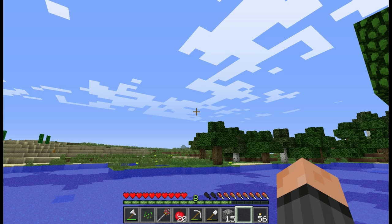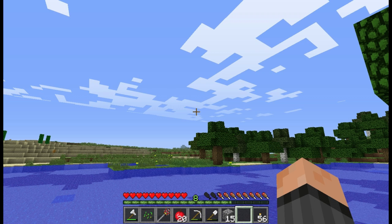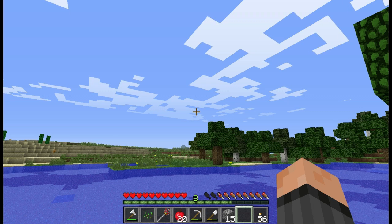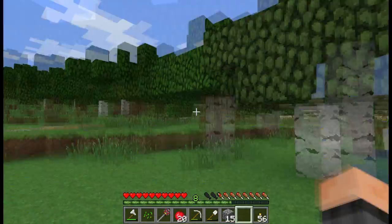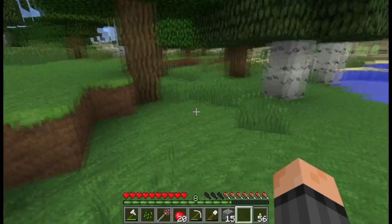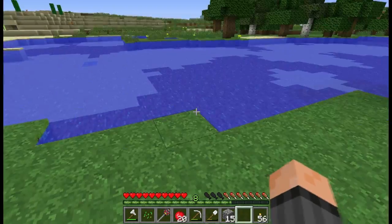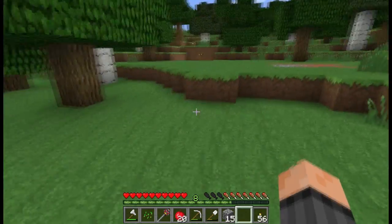Once we're on the moon we have to build a few machines so we can decompress — I don't know — anyway, we have to make it so we can live up there and breathe, because if you just take off your space suit up there you'll die. So you have to build a decompression chamber, I guess. We need to gather some resources to actually make the spacecraft.